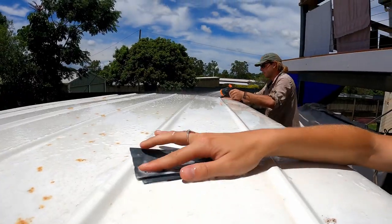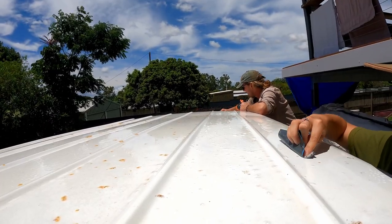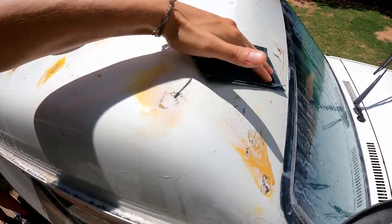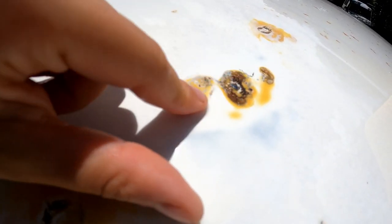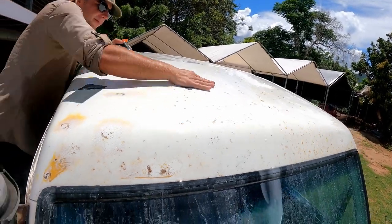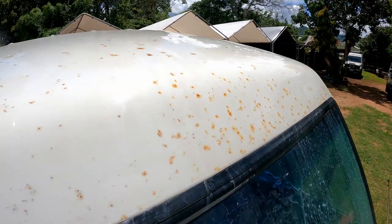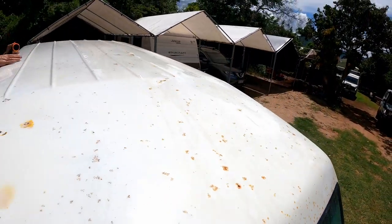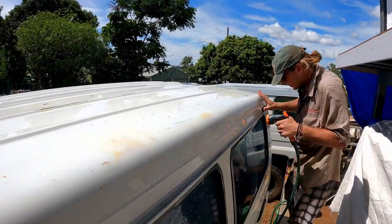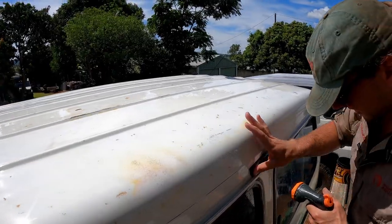You can see a big difference in this half that we've been working on — how much the rust has come out compared to the half we haven't worked on yet. He's been sanding away pretty hard and completed the second half of the roof, so we're almost done with step one.